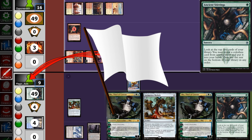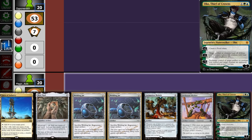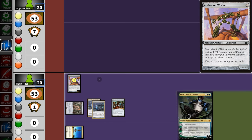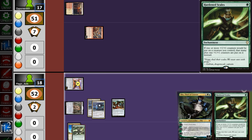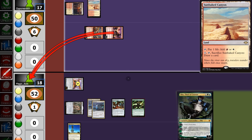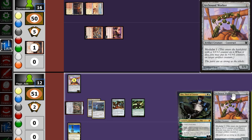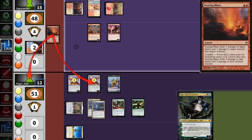Opening hand has land, good stuff, so we'll keep. We dump our hand, play Animation Module and a Worker, then pass. Opponent swings with Goblin Guide — Hardened Scales on top of library, so we take it. We swing in with the Worker, play a Scale, and pass. Opponent swings for 3 with Arcbound Worker on top — we take it and they play Searing Blaze, so we go to 12. We play the Worker anyway; it comes in as a 2/2 and we make a Servo, then pass back.